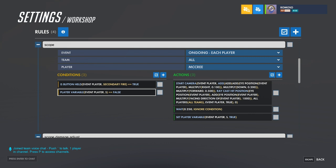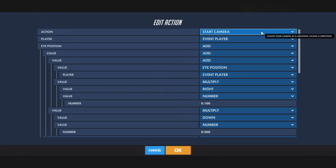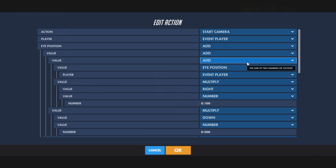When it's true it'll indicate that you're scoped in, and you know to start camera with that player. The eye position should be three 'eye position of event player' values in a row.